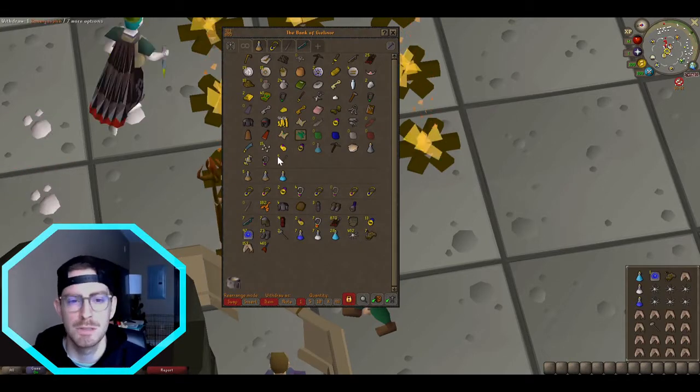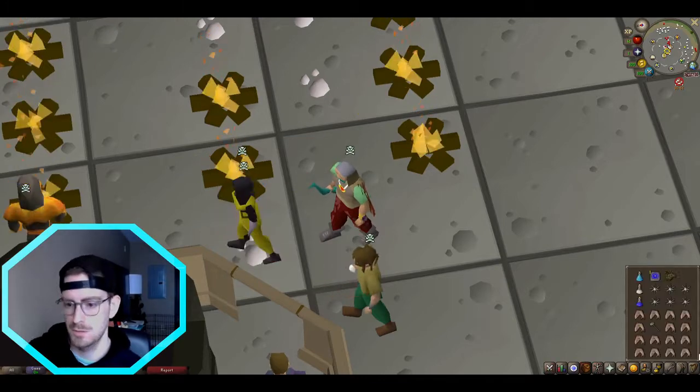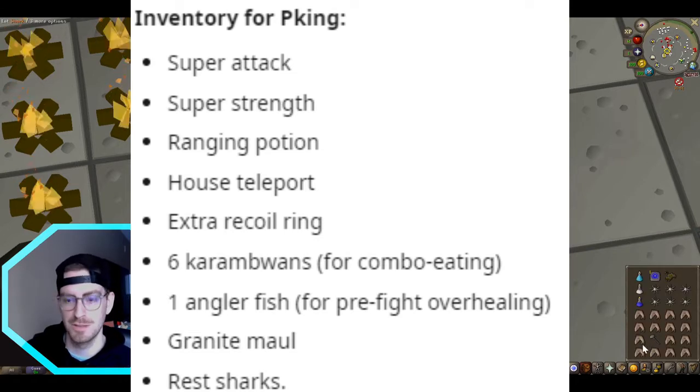Now let's talk inventory setup. This is critical to optimize your click path and allow for easy specs. I recommend low dose on the potions — refer to this list for your full inventory loadout.